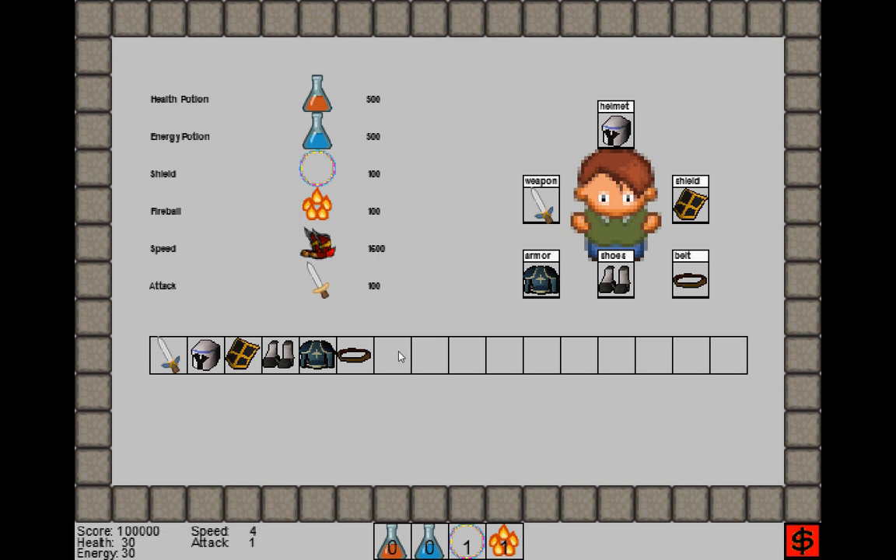Later I'll show you how to collect maybe a different weapon which is better, or a staff or something. Then you can switch them out, swap them out. But right now we're just going to share this simple part.